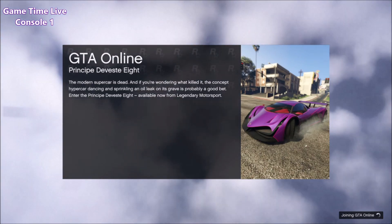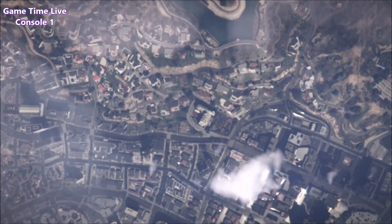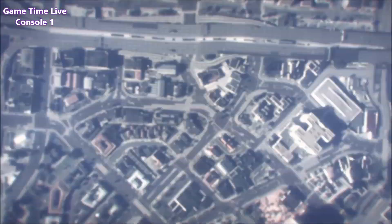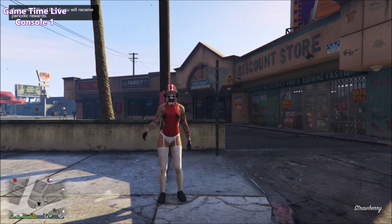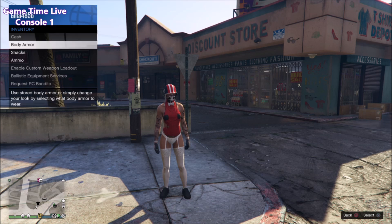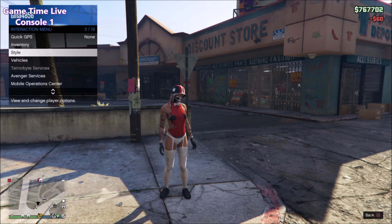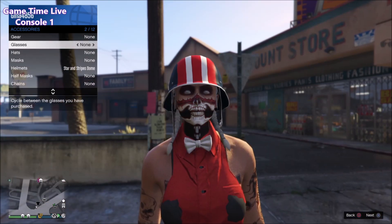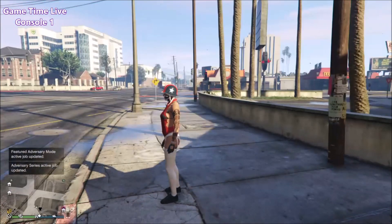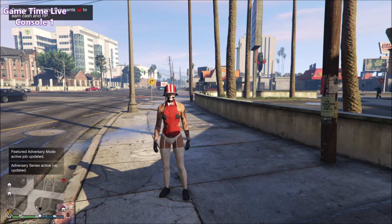Once you're loaded back into a new session, you should still be wearing that outfit with the biker helmet if you did it all correctly. Hold down your touchpad, go to inventory, go to arm ammo, and just buy any type of ammo — the rounds or full ammo, it doesn't matter. After buying ammo, back out and go to Style, then Accessories, and take off or put on the glasses you were using. This should trigger another yellow save icon in the bottom right corner.